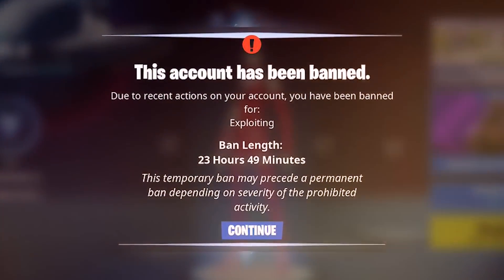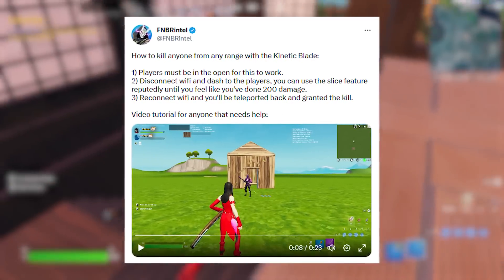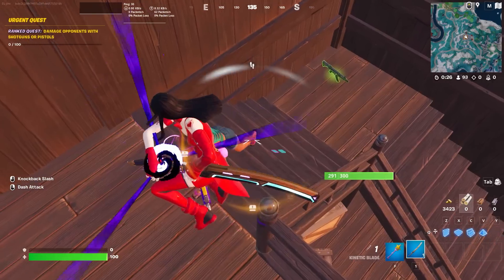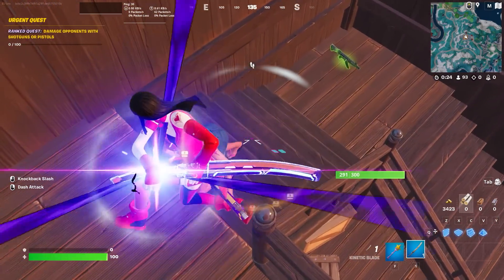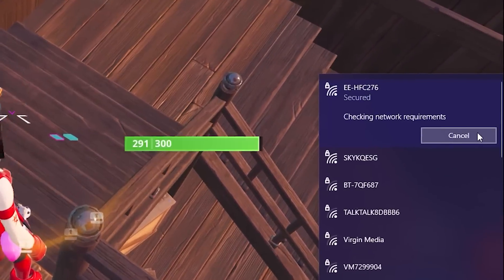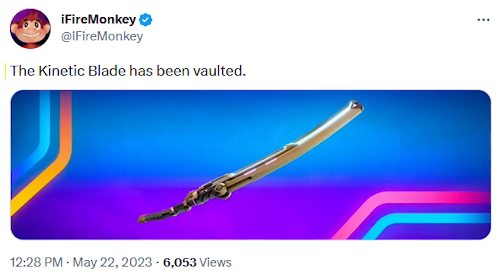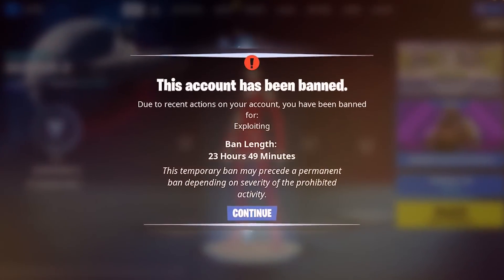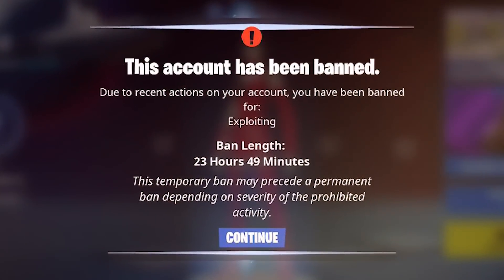Fortnite is banning players who use the Katana item glitch. How this worked was by having a second player disconnect from your current match, which allowed players to have an unlimited Katana charge and teleport across the map. After the glitch was complete, you would even have players knocked in game. This was the reason the item was disabled at one point, and those players are now getting a 24-hour ban.